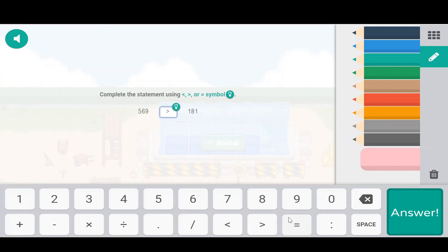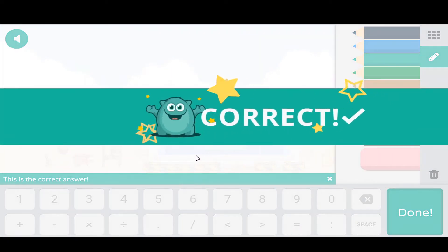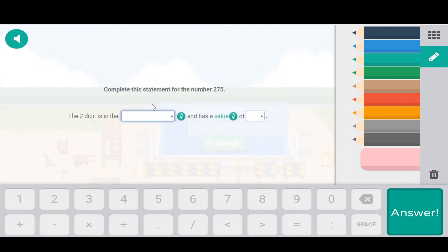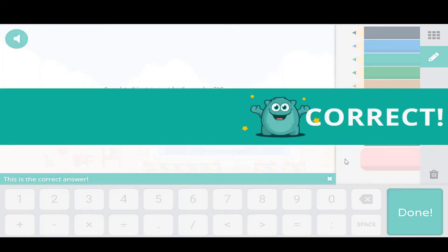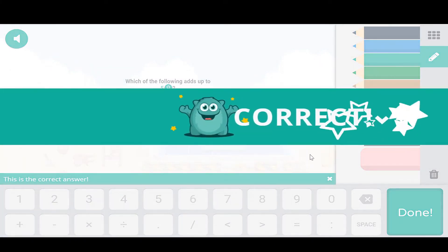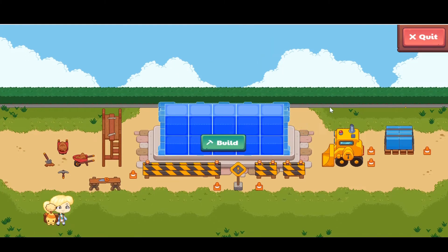We just finished the bottom portion — now let's work on the top. Click Build again and answer the question. We've got another block — three more blocks to go, which means three more questions. Just two more now. One more to go! Let's build the last one and wow — that looks awesome!